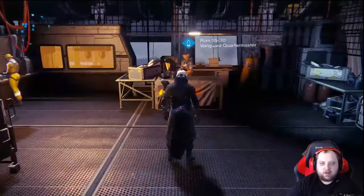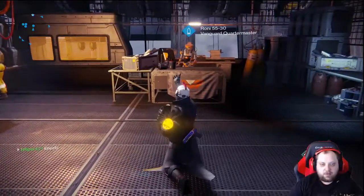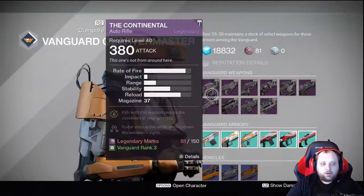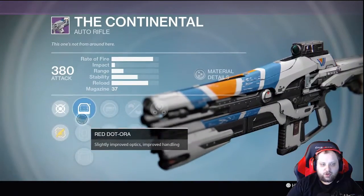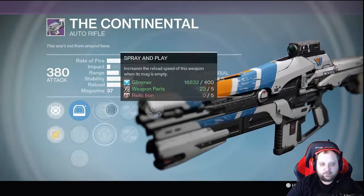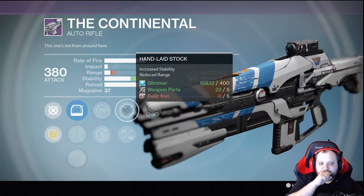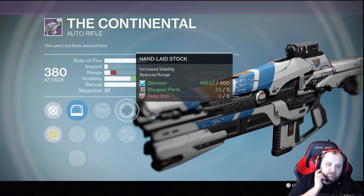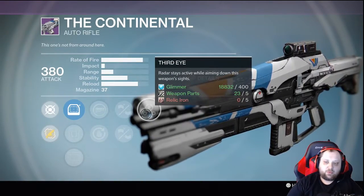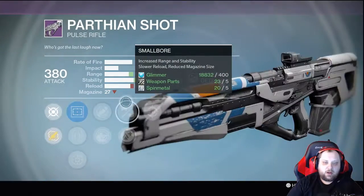Hello, Vanguard Quartermaster — let's propose and give it a try. Continental — Red Dot, Sure Shot. That's decent. Fair Play, Hand Laid, Rifled — having Hand Laid here is good, but only to offset if you had Rangefinder working off one another. Not really. Parthian Shot — last week's was substantially better; you got Head Seeker there.